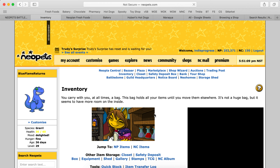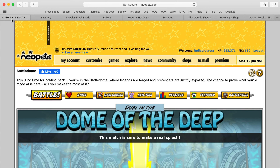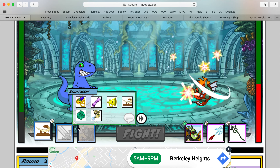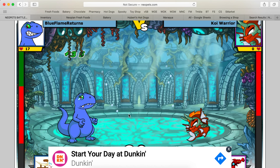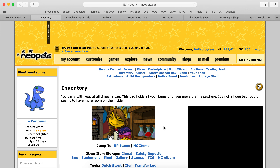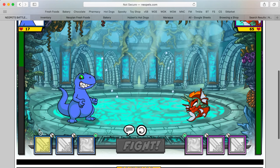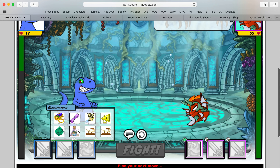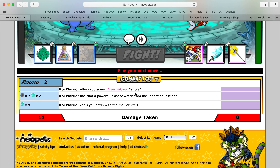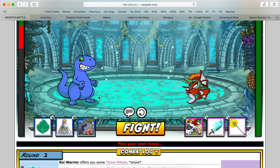Did we get anything? Usually when it's blank there's some item. Red Koi Plushie. I always check these — too bad it's not a Magical one for a million Neopoints. 28 damage again. But we got a Voe Codestone — pretty solid. 6 more items to go. We're going to need to heal here because we're going to die if we don't. What happened? How come I didn't heal? I must have pressed Fight without healing. That's really weird.